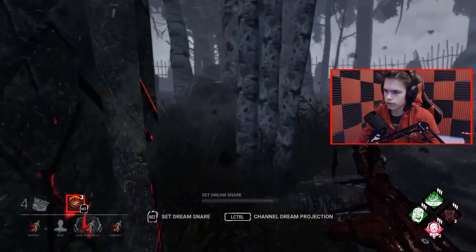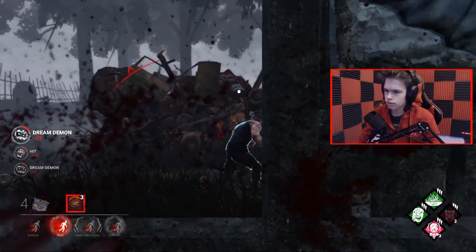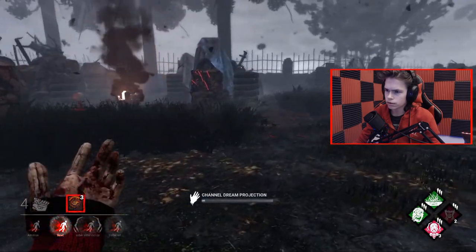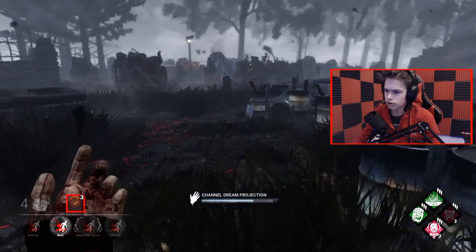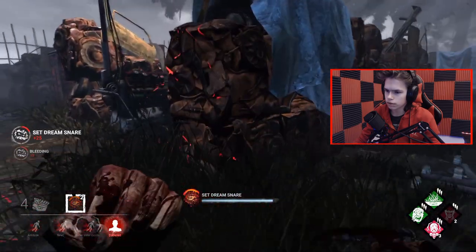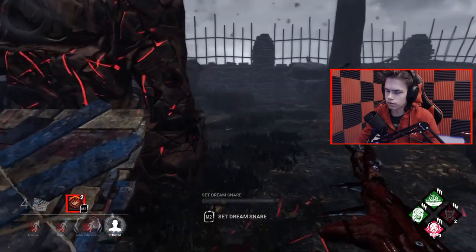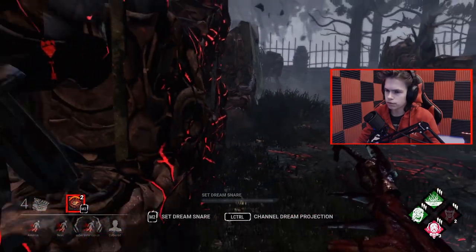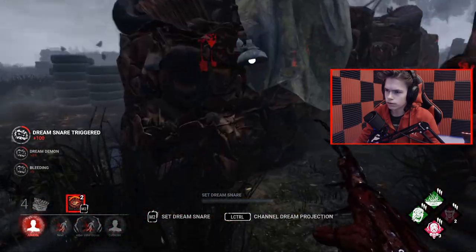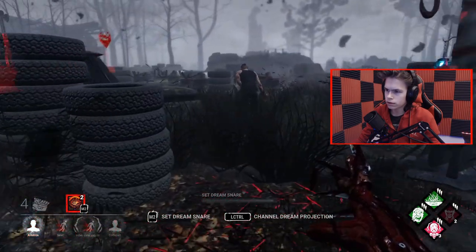As long as I'm here, no one can touch him. Getting my stacks back. Go pressure that gen a little bit. I don't have Pop or anything to help with gens. Looks like they're just healing, which is good. Time for me to get David down here. Let's play the pallet save. He went for the window, now he's going for distance. But I already knew that, so he's fine.